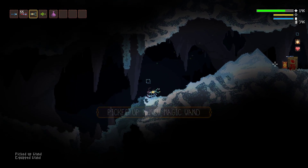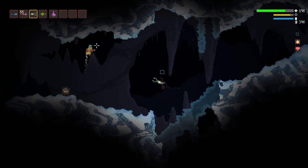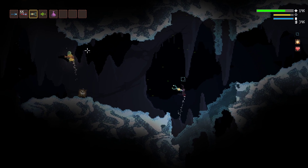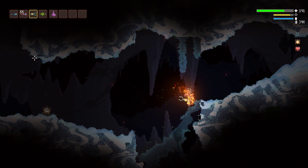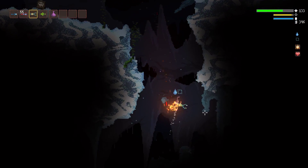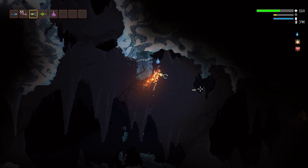These magic wands are procedurally generated, so you don't quite always know what they're going to do. This one looks like it's going to generate some acid, apparently. And it apparently set me on fire.